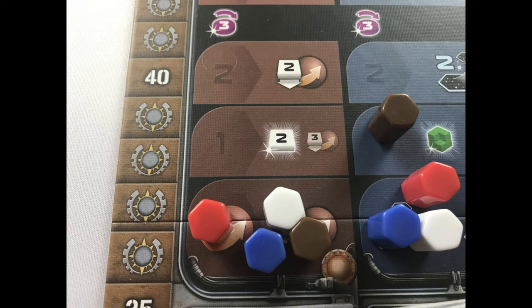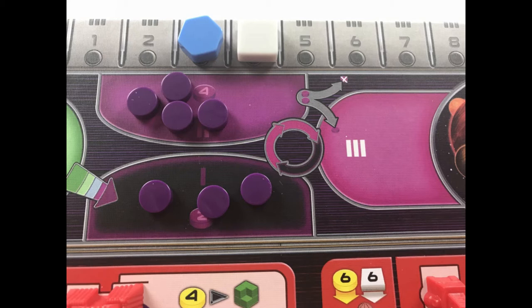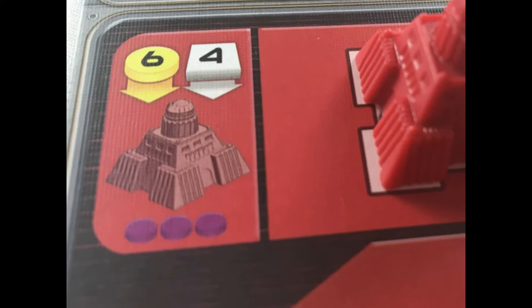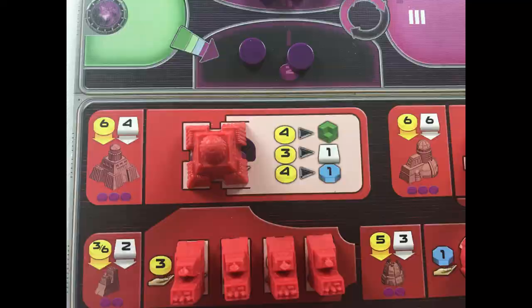Each terraform step costs a number of ore depending on the level on the terraforming research track. For example, on level 2, each terraforming step costs 2 ore. A green Gaia planet can be made habitable by anyone by spending 1 QIC. If a mine or any other building is built within 2 spaces of another player, they have a chance to charge power as a free action. In clockwise order, players may charge power equal to the value of their most powerful building within range, at a cost of 1 point fewer than the power gained. For example, a player builds within range of another player's mine — the power of the building is 1, so they charge 1 power at the cost of 0 points. If that building were a planetary institute, they would charge 3 power at the cost of 2 points. This is all or nothing. The power of a structure is shown on the player board: mines are 1, training stations and research labs are 2, and planetary institutes and academies are 3.